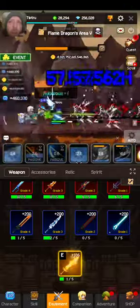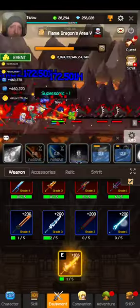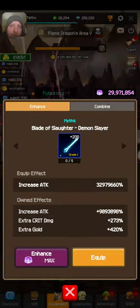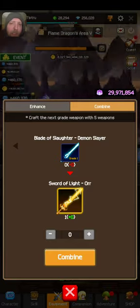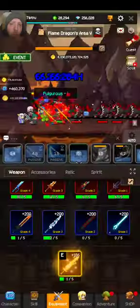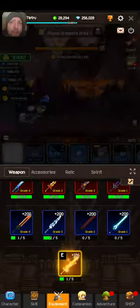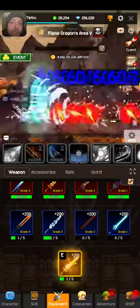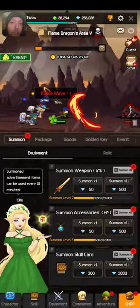What's up guys. This is how you get the Sword of Light or Ore in Slayer Legend. You're gonna have to combine five grade one mythic swords basically, and then you unlock the ore and you can equip it. The easiest way to get grade one mythics is to get really lucky in the shop summoning some of them.